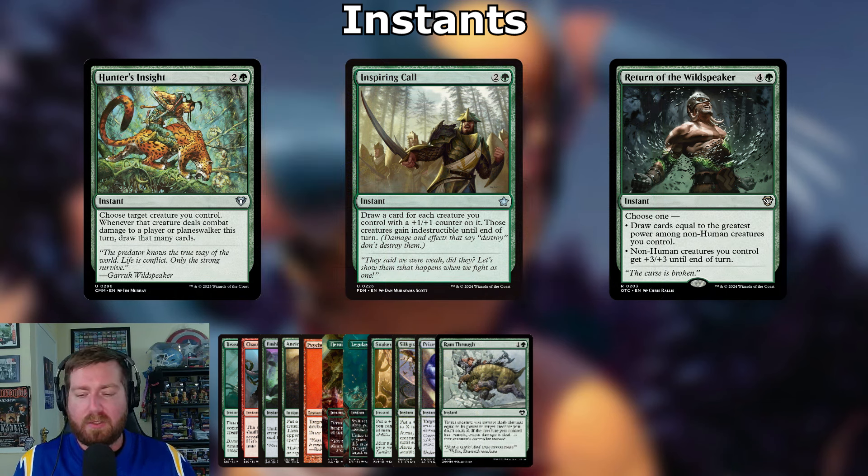The final three instants are card draw. Hunter's Insight: two and a green — choose target creature you control; whenever that creature deals combat damage to a player or planeswalker this turn, draw that many cards. Inspiring Call: two and a green — draw a card for each creature you control with a +1/+1 counter; those creatures gain indestructible until end of turn. Return of the Wildspeaker: four and a green — draw cards equal to the greatest power among non-Human creatures, or non-Human creatures get +3/+3 until end of turn.